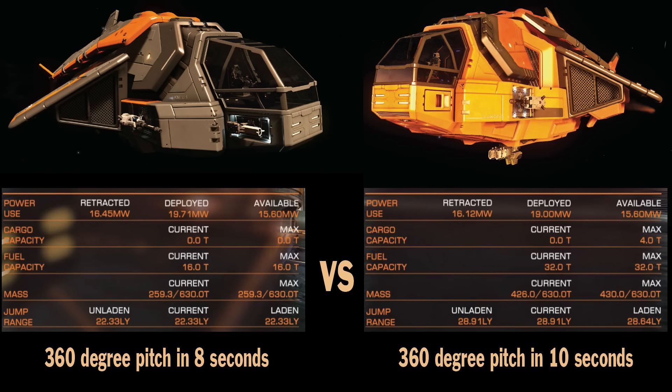Now let's take a quick look at the outfitting screen. Available power is the same. I had no cargo on both ships — well, 4 tons doesn't count. Fuel capacity is 32 tons for Explorer, 16 for Scout. Mass is 264 for Scout and 426 for Explorer. Jump range is 22 for Scout, almost 29 for Explorer. And pitching like I said, 8 seconds for Scout, 10 for Explorer.